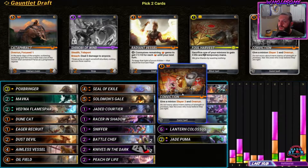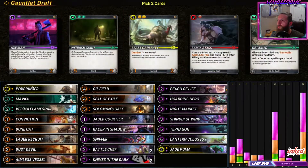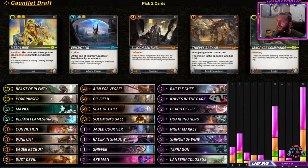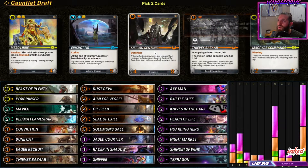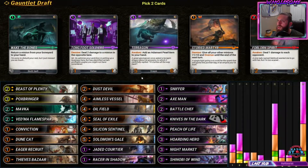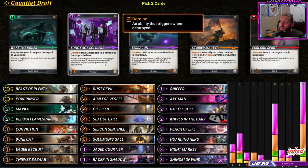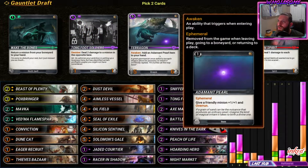We take the one purple card. I don't think we're going to be running yellow. Thieves bazaar is pretty good. I guess we take the defender - it's an alright card, not really that interested in it. This can kill a three-strength unit. We take a third tarragon? Sure, why not.